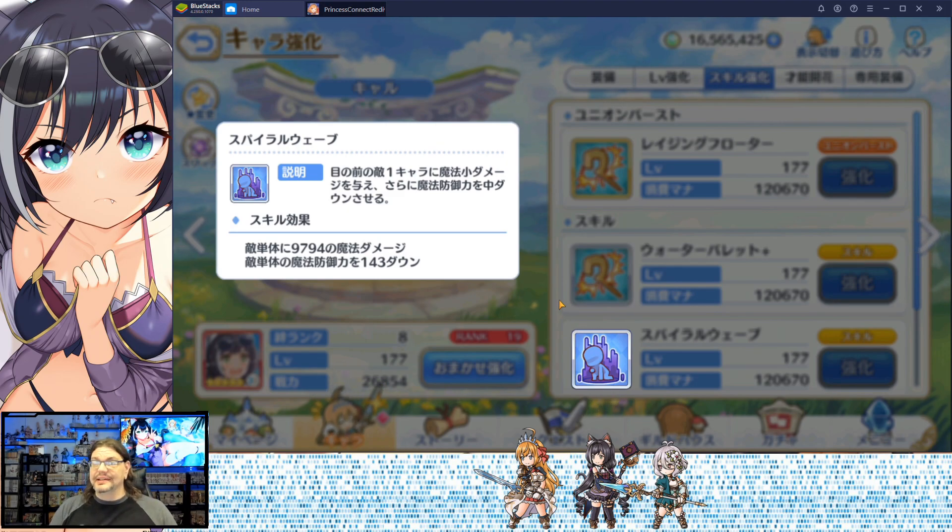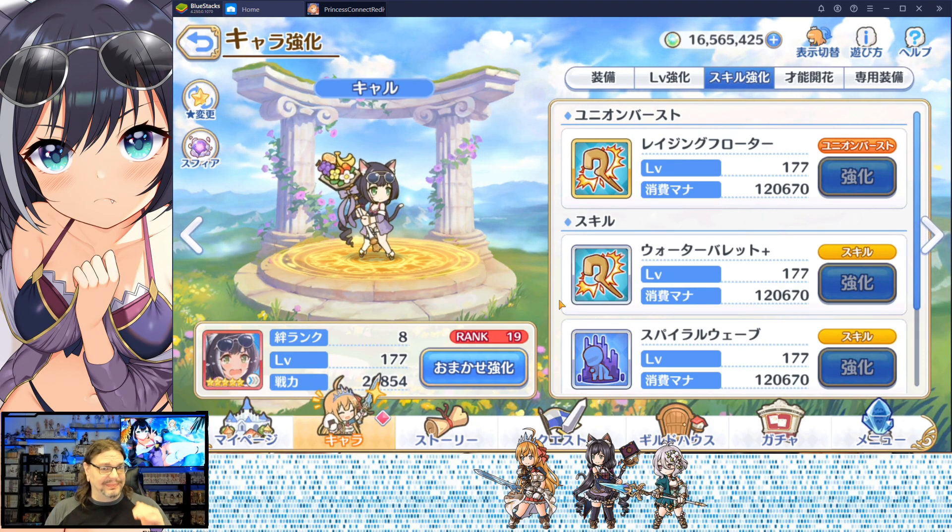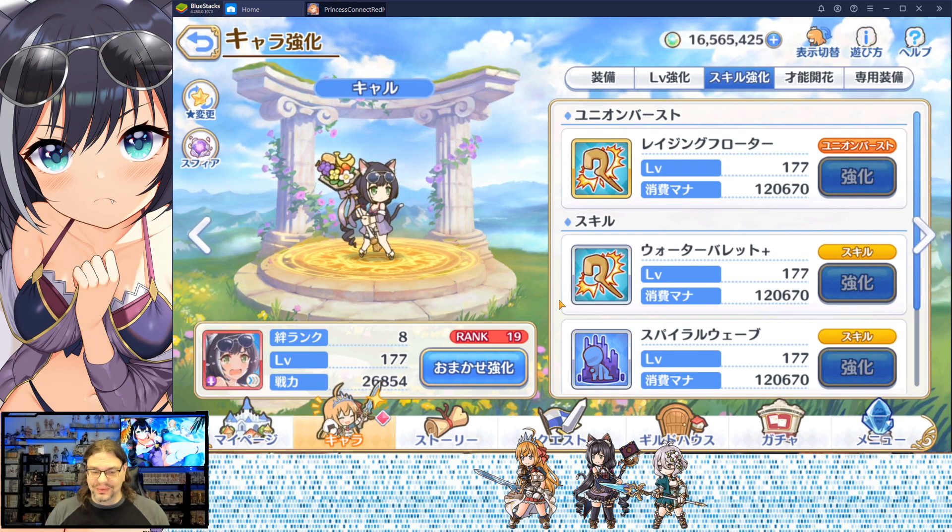Her second skill is Spyro Wave. It is a single target magic damage attack with a magic defense power down debuff. Definitely got a little bit better. She's like one of those characters that you bring along just for that magic defense debuff. A little bit of magic defense down. And what a lot of people probably don't know is that buffs and debuffs stack in this regard — magic defense debuffs do stack.